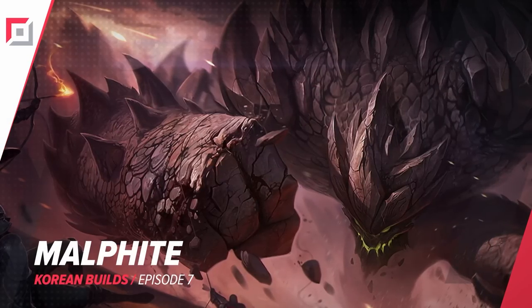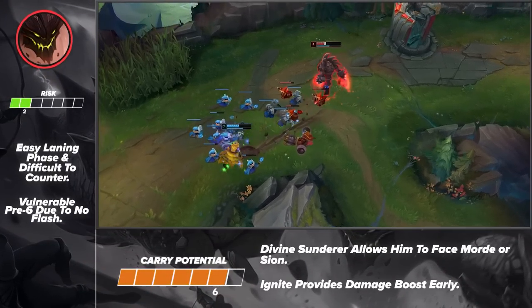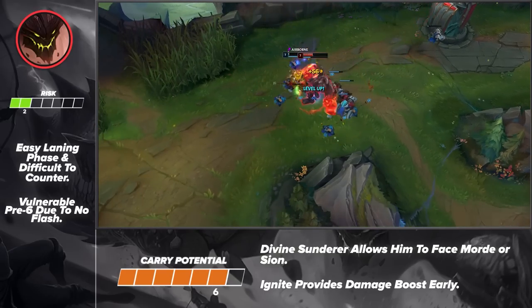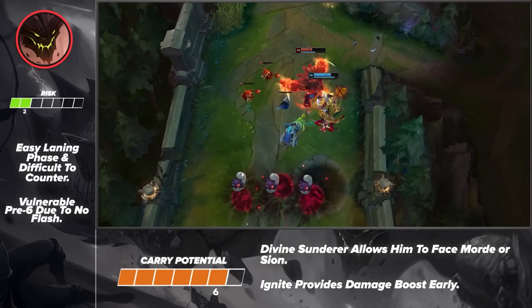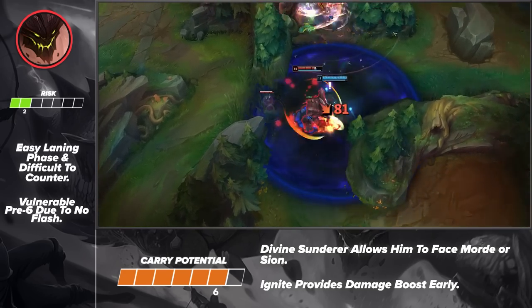Starting us off strong, we've got Malphite in the top lane. With so many fighters and the re-emergence of Kennen, it's no shock that Malph is thriving in the top lane. His laning phase is extremely easy to play and he provides one of the best ultimates in the game. Malph is extremely hard to kill later on. His kit naturally makes him an anti-AD menace that can slow attack speed and eat a lot of damage. If you're looking for a tank that makes champions like Jinx cry, look no further than Malphite.